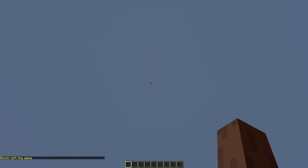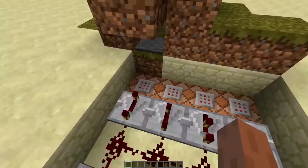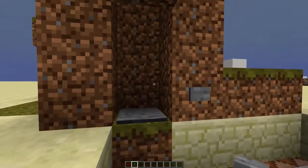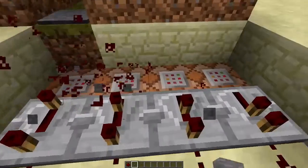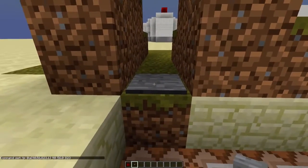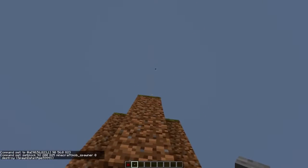So here's how it works. The pressure plate is connected to these four command blocks. These command blocks will set these blocks to dirt, as you can see. This command block will teleport you into the middle of the pressure plate, so you won't get stuck in the blocks that get set to dirt.